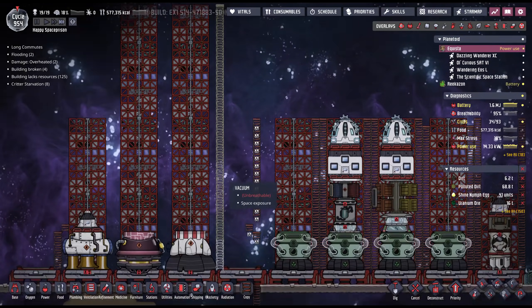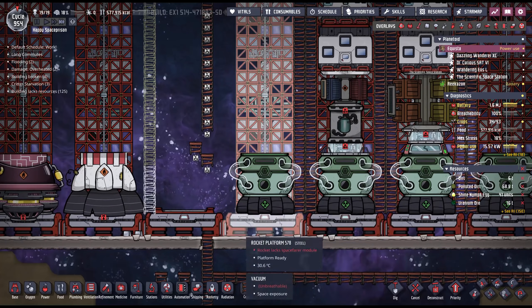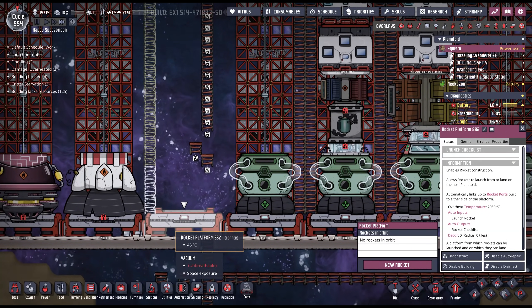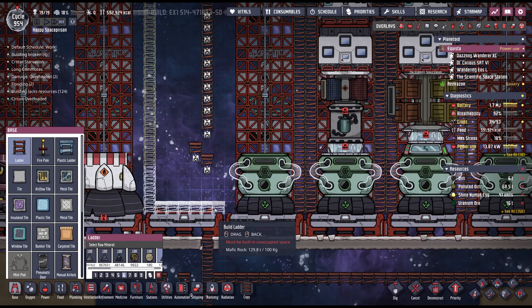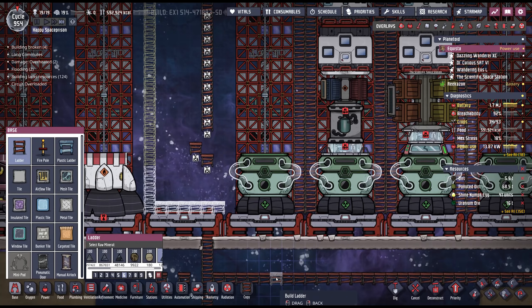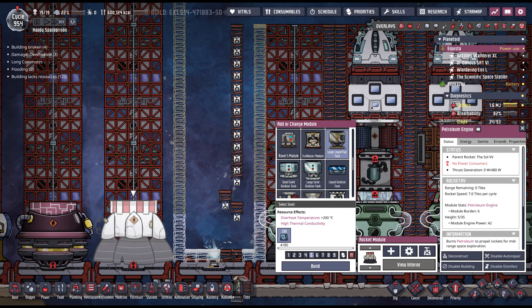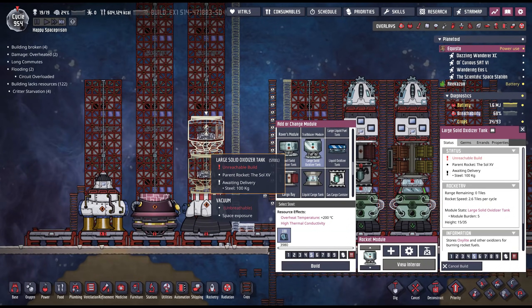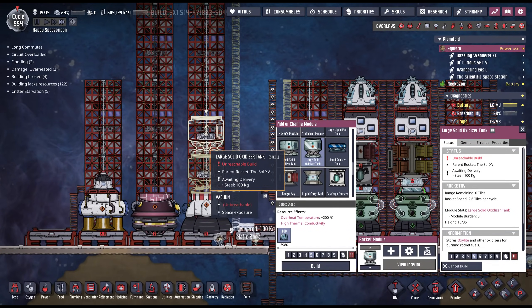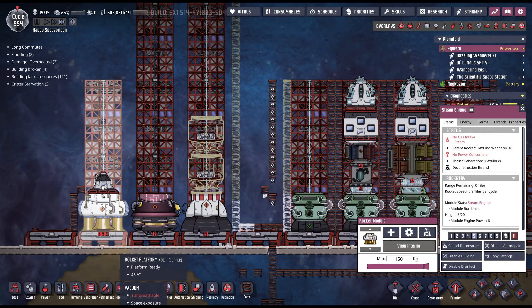So the rockets here with the larger engines — you can't build the ladder right next to them like we can with the Radbolt engines. So this is technically a blank rocket platform. What I'm going to do is build a ladder over it so that rockets hopefully don't try to land there. And then on top of this, I'm going to build what I need: a large liquid fuel tank and a large oxidizer tank, which I'll probably just try to fill with oxalite. I don't think I'm going to use the steam engine, so we're going to get rid of that. And this will be another blank rocket platform right here.